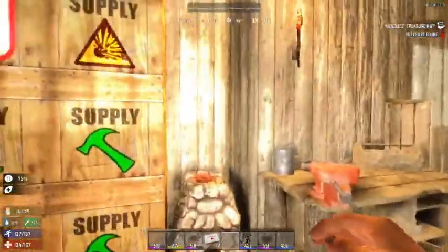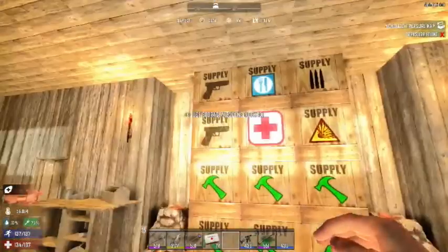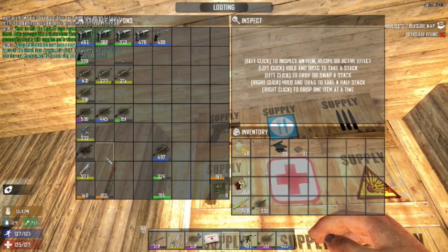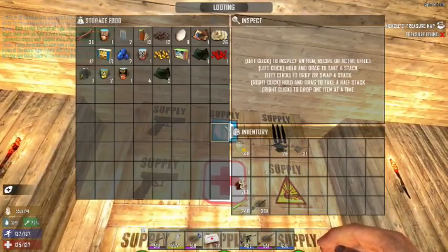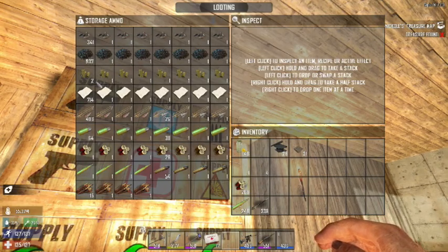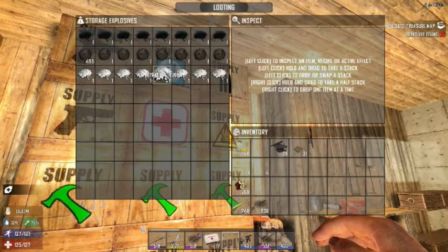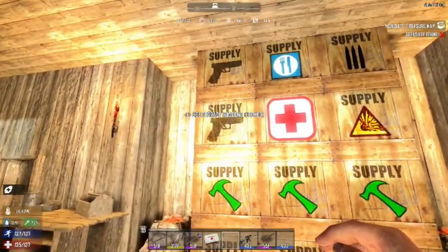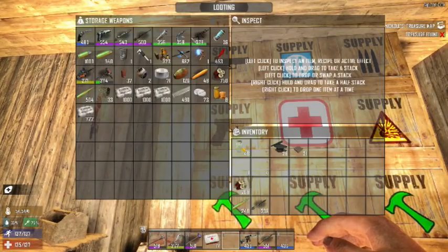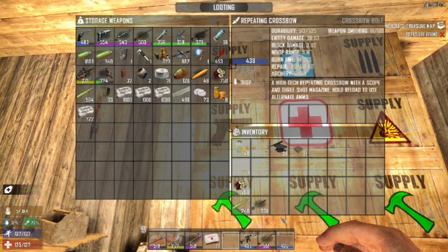A couple of cement mixers here — a lot of this is overbuilt, but if the server weren't wiping I'd have two more stacked up, for a total of six forges in this area. This is my storage — these are the extra guns I'm going to be leaving behind. Not a lot of food, and I've got the makings for a few more ammo loads, but I'm down to about 500 gunpowder. This here is my go-bag: when I log off and we wipe, this is the stuff coming with me.